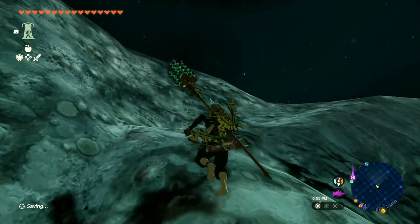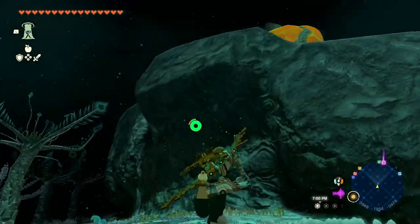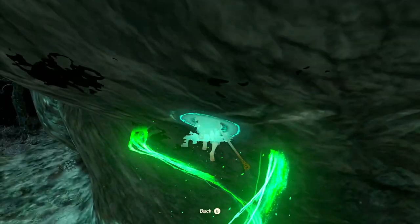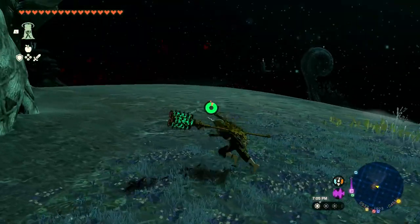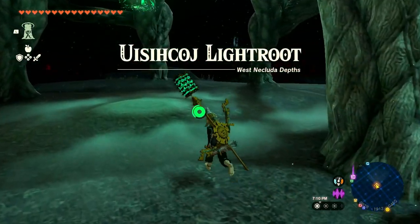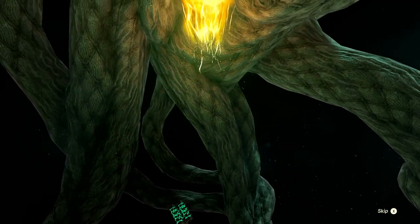I hear a monster nearby — probably a Keese running around. Big bloom seeds are really useful though. I'm going to ascend through this part to get there — it should be fine. Alright, our second light root of today, and then I think we can get to that other thing. These names are just so hard to pronounce — maybe that's intentional.